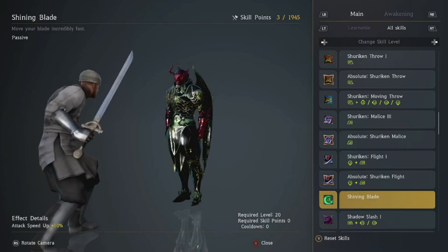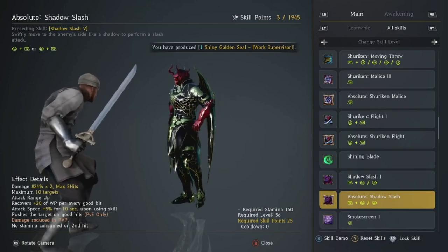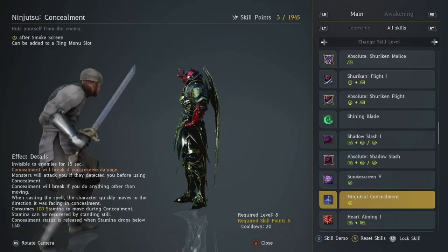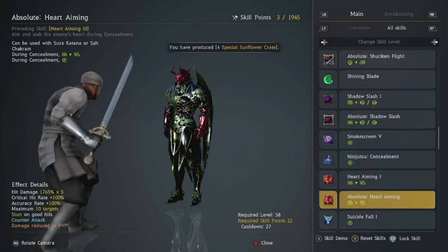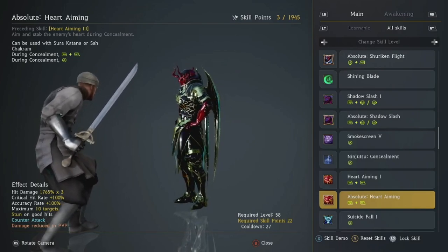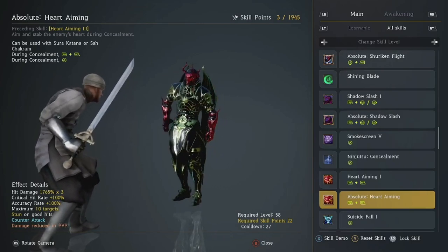Shining Blade comes as default. Shadow Slash is medium priority — Absolute this towards the end after you've done Drastic Measure and other items. It's not an important ability early on. Smoke Screen is very very important — get that Absolute Tier 5 as soon as possible. Definitely pick up your Concealment. Heart Aiming is semi-important; it's kind of hard to use early game, so maybe don't Absolute it straight away. Focus on other skills first, but it is more important than Drastic Measure, Shuriken Flight, and the others because it does a lot of damage and it's your only 100% accuracy skill.